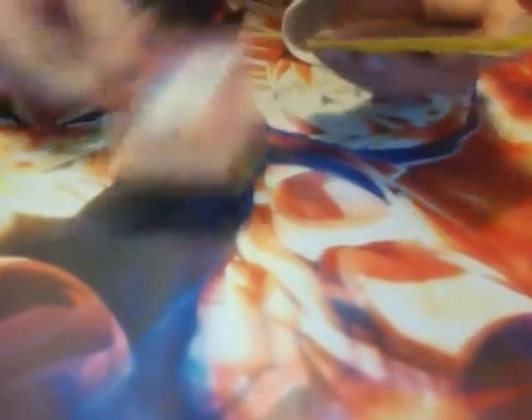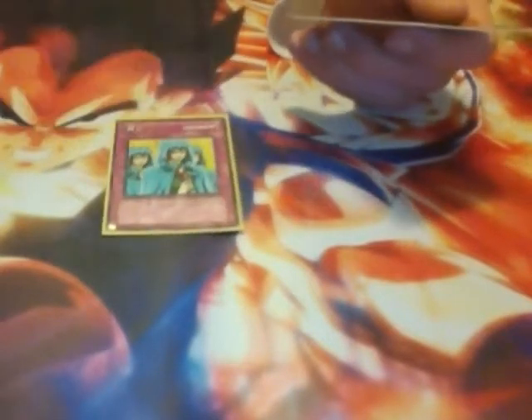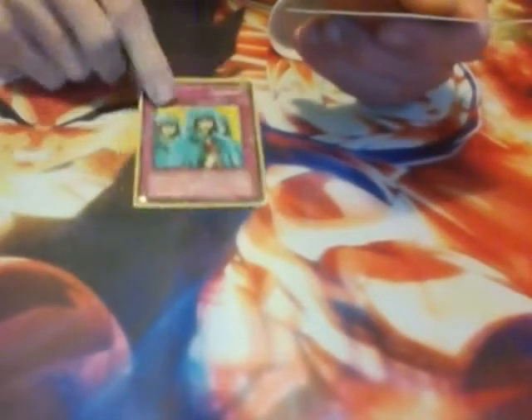Traps: Mirror Force — classic. Magic Cylinder — classic. Magical Hats — classic. Zero Gravity. Stronghold — using this in the last duel, along with the Gadgets. And Wabaku — I can't remember for sure how many times he used it, but I'm almost positive he borrows this from Teya as well.